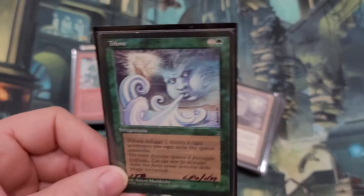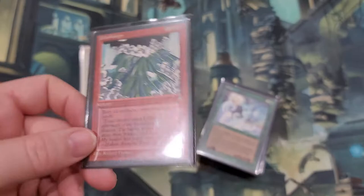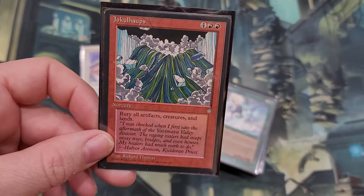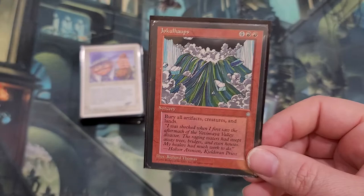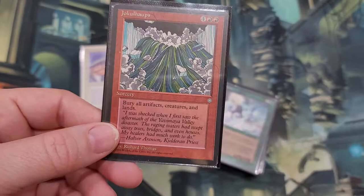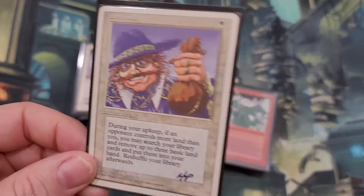I did buy a bunch of these speculating at one point — I got about five or six when they were like $10 and they're worth a lot more than $10 now. The name — I'm going to make an attempt to say it. I think it's actually a Norwegian or Swedish word, maybe 'Jökulhaups.' Maybe there's someone on my channel from Norway or Sweden who can explain what exactly this is. I'm guessing it's related to when glaciers drop ice into water and create a tidal wave. It buries all artifacts, creatures, and land — so if you're trying to blow up someone's stuff and you yourself don't have those things, it's pretty much a board wipe that benefits you.